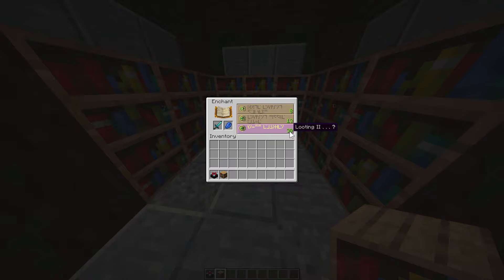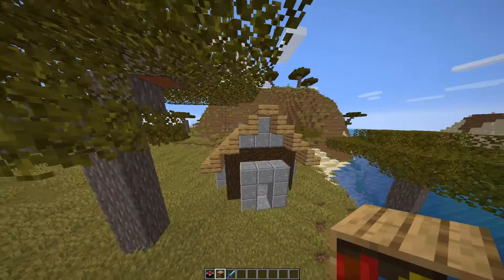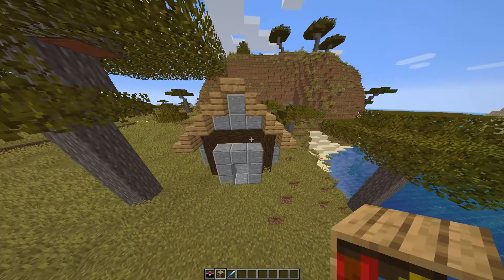Check that the level shown is 30. If it's not, fill up more bookshelves around the table. Once you have level 30 you can enchant and you'll get a much better sword, pickaxe, axe, or whatever you want to enchant. Thank you guys for watching — this will be our first little shack. See you next time, bye!